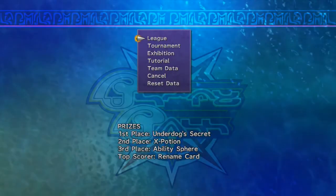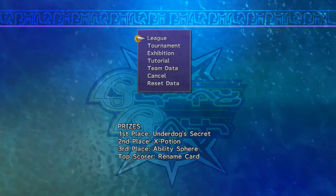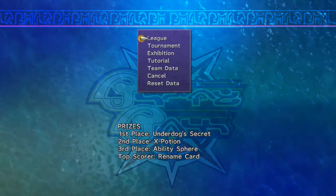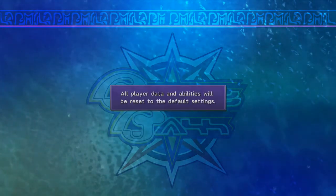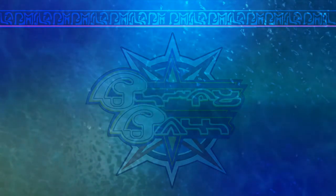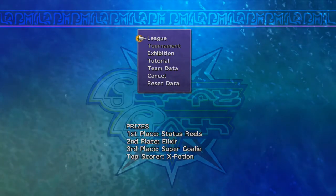So you can do this one of two ways: you can either play the league until it pops up, which means you have to do 10 sets of games per league, or you just reset the data. Unfortunately, if you reset the data, you'll reset all player data to the default settings, which means you have to re-sign everyone again. But there's status reels.